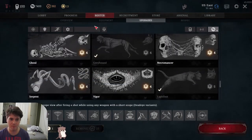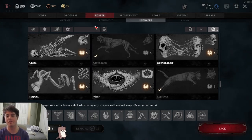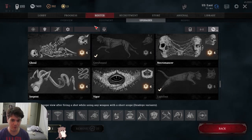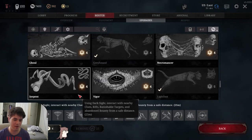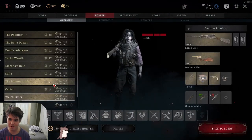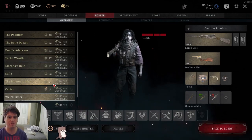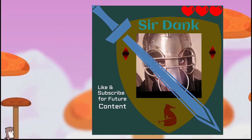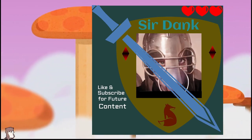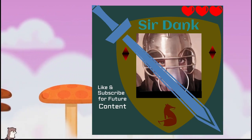That concludes the trait and build analysis. I hope it helps you figure out some builds and how to use certain traits you end up stuck with. There are nine builds total — thanks for tuning into the Dang Tank, hope you guys enjoy, and good luck in your hunts.